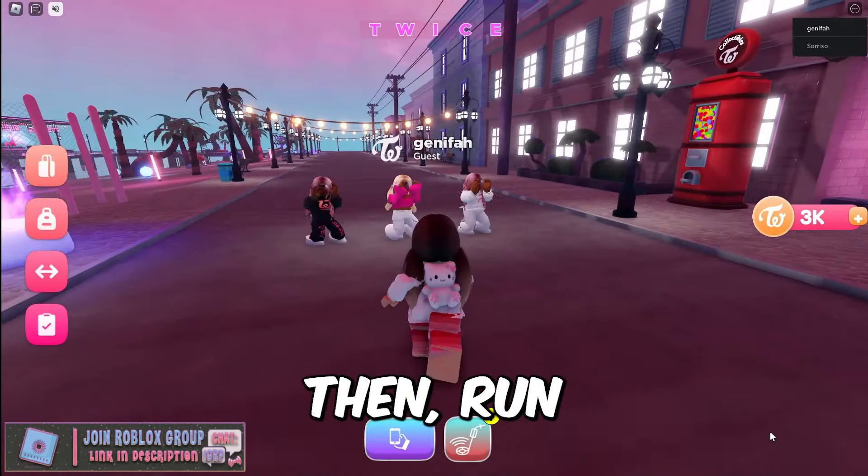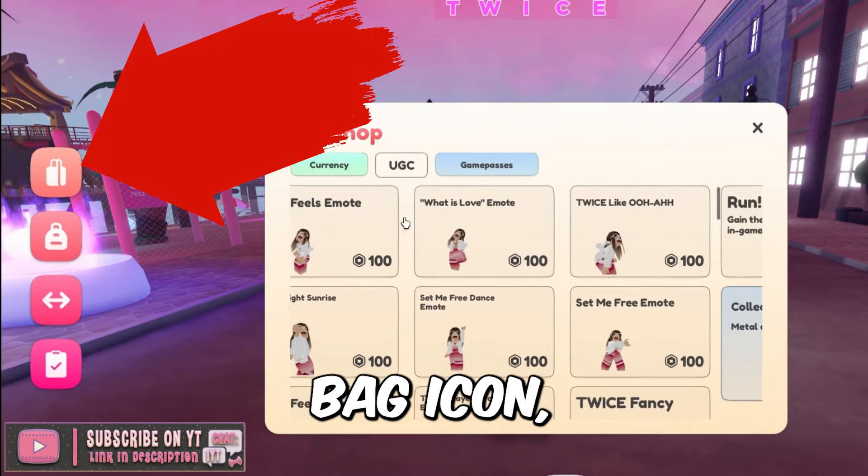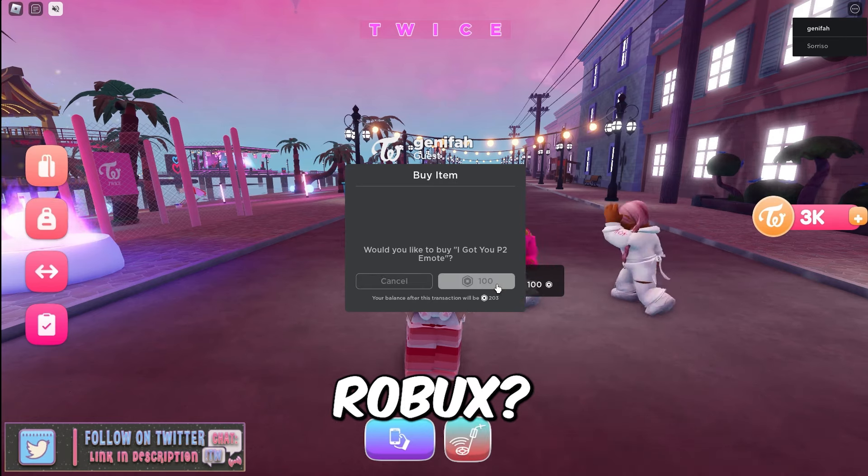First, you need to join TWICE Square, then run over to the NPCs to buy it. You can also click on the shopping bag icon, then scroll down until you see the emote. Do you think it's worth 100 Robux?